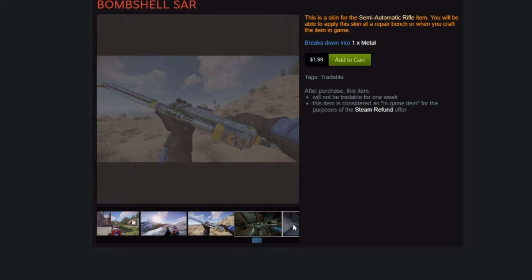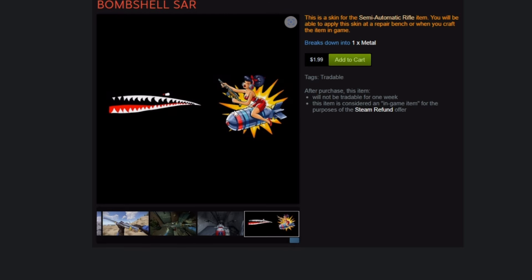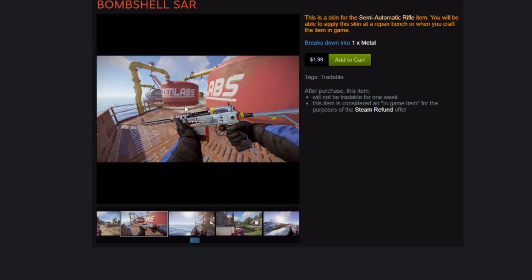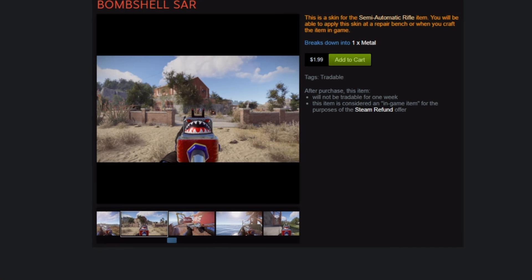You can see the artwork there — it's a pin-up girl in a bomb, and she looks like she's got a SAR, like the SBR version of a SAR. It does remind me of the World War II bombers — I think the Enola Gay had artwork like that on it. Honestly, I really like this gun. $1.99 I think is a good price. If I played Rust PC, I'd probably only use the SAR skin. It's pretty sick. Let me know what you guys think.